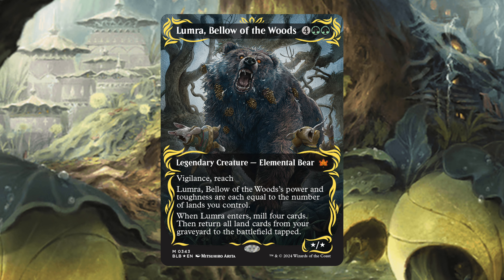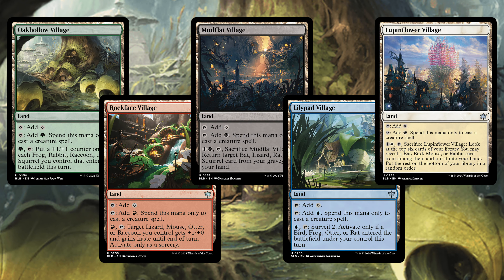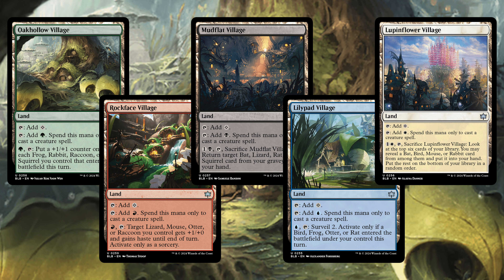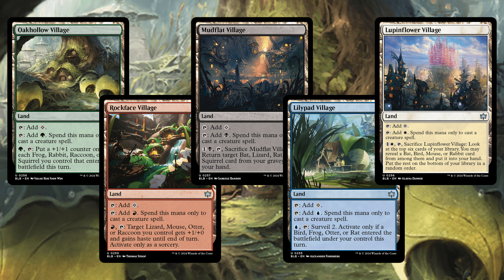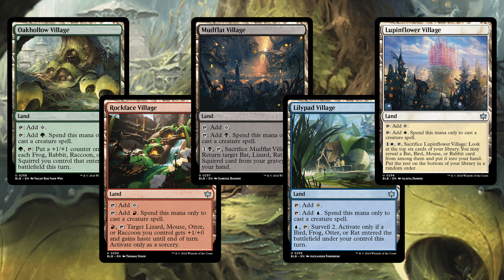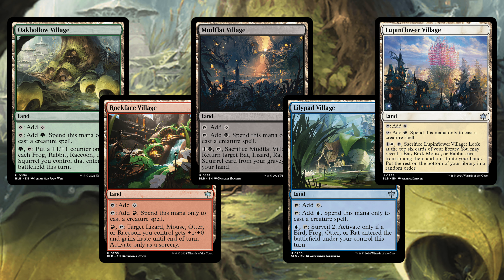Lumara here, very cool card, really cool frame. Next up we have a cycle — the first cycle for this set — which are all the Villages. This is a set of cards, one of each color, that cares about all the different creature types of Bloomburrow. Bloomburrow is going to be a creature-based set. It's entirely anthropomorphic and focused around two-color creature pairs, which is what all of these lands show.